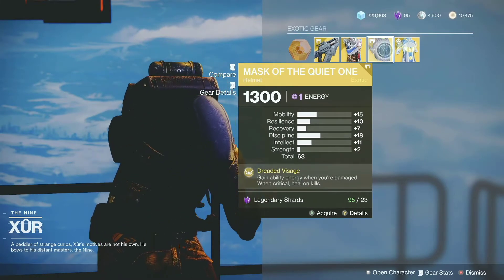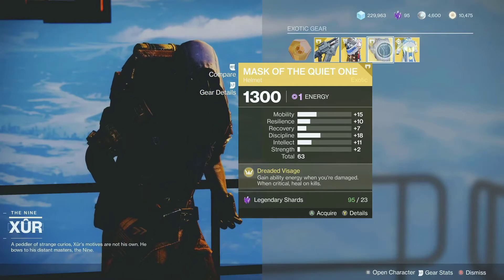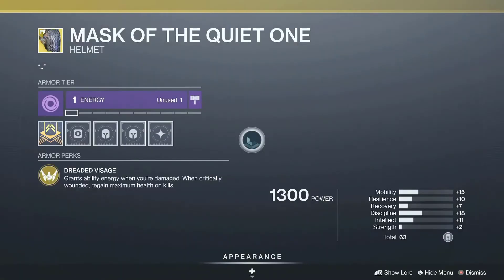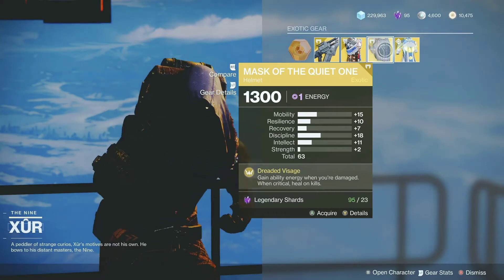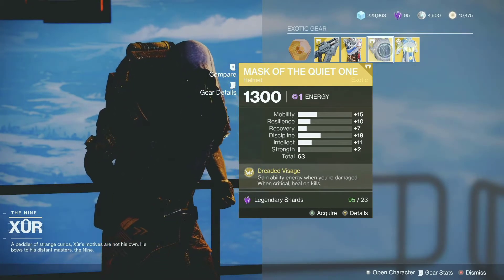And for the Titan, he's selling Mask of the Quiet One. This is a neutral exotic for the Titan and it looks pretty cool if you want to check it out. For the stats, we have 18 for discipline and 15 for mobility.